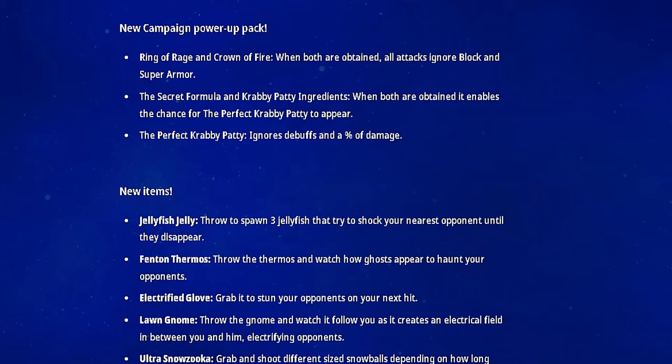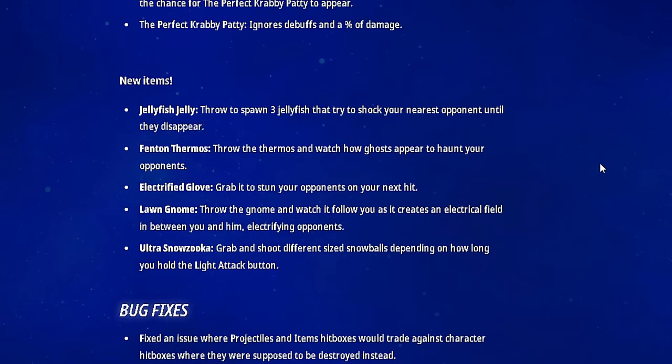A new campaign power-up pack: Ring of Rage and Crown of Fire. When both are obtained, all attacks ignore block and super armor. The items in this game are kind of funny, so it'll be interesting to see that. The secret form of the Krabby Patty ingredients — when both are obtained, it enables the chance for a perfect Krabby Patty to appear, which ignores buffs and adds percent of damage. I like how silly they're getting with this stuff.